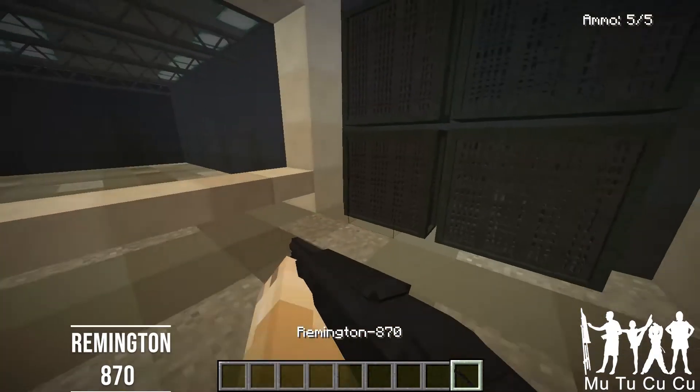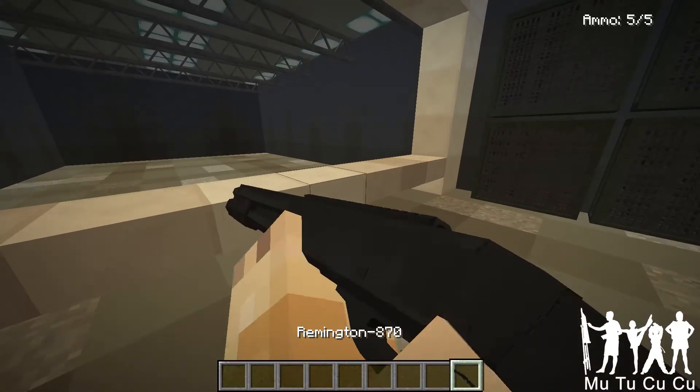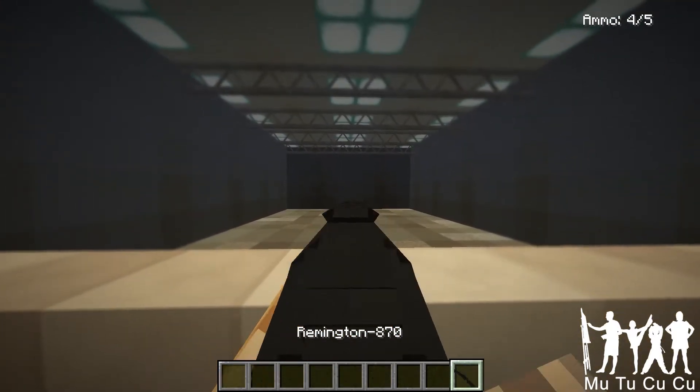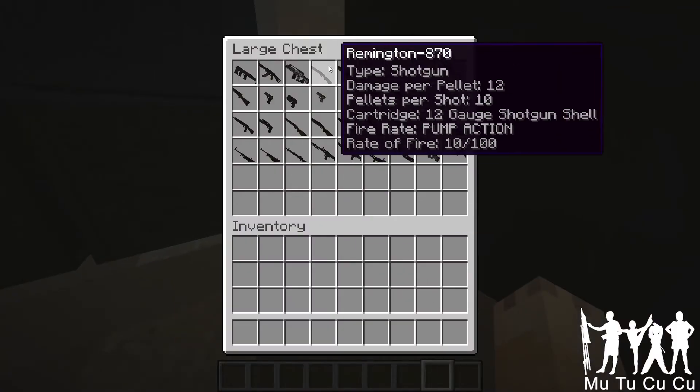And the Remington 870 — it's pretty iconic. It's a shotgun, it's pump action. I think it's used by law enforcement. So yeah, it's pretty cool. Pump action, 12 gauge.